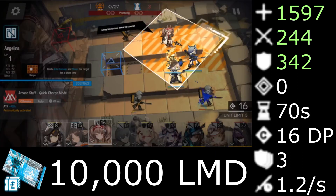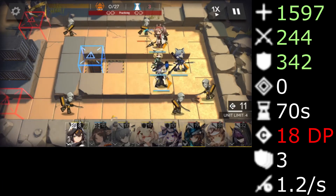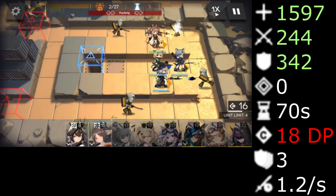With only 10,000 LMD she is able to be promoted to Elite 1, unlocking more levels, increasing her DP cost by 2, and unlocking her talent Max HP Up, giving Cardigan an extra 6% HP in combat.